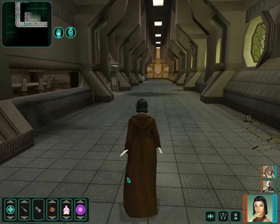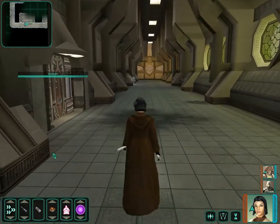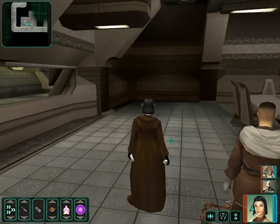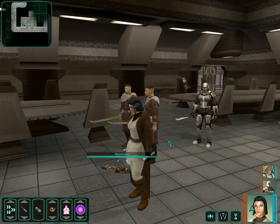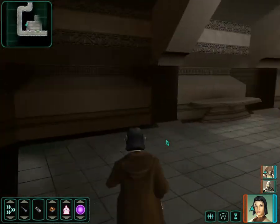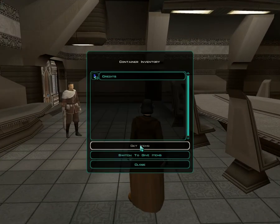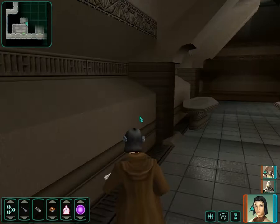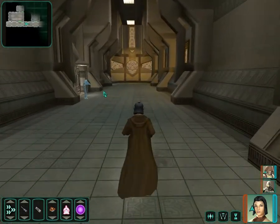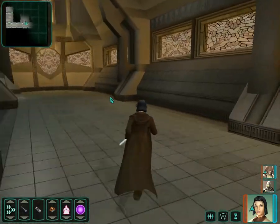I might theoretically hit level 30, which is the next three-level increment, but I'm not going to do it while Kreia's in the party. This first room here — if you saw earlier, there were a couple of random purple numbers on screen that weren't things I was killing. There are allies here that will win battles if you let them, if you're not really fast. That terminal does not help you get in this room — it's just there.